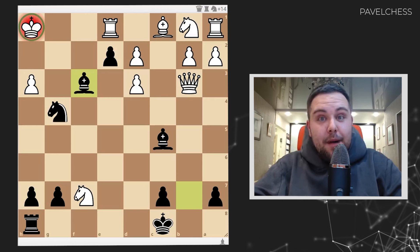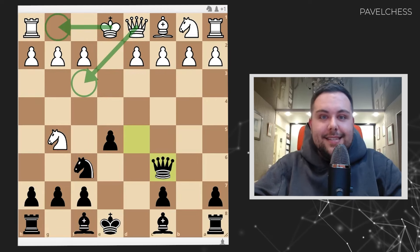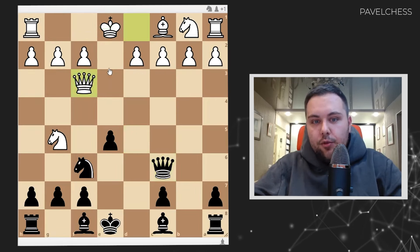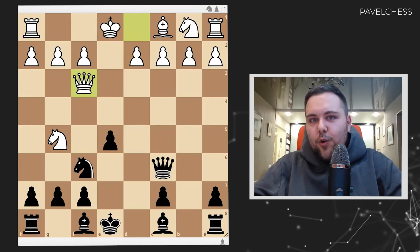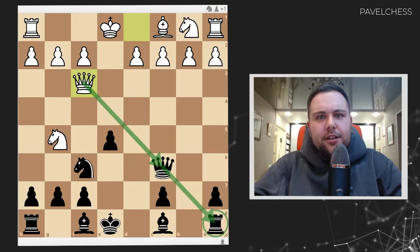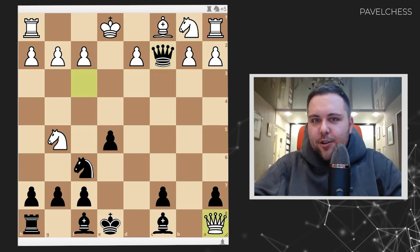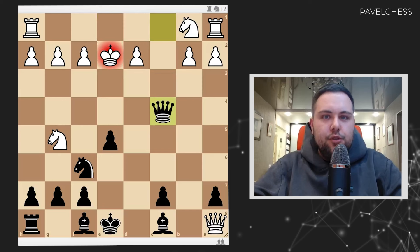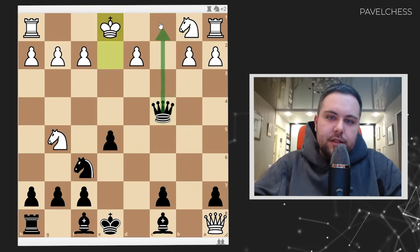We should return back to the position directly after queen takes c6 in the opening. We spoke about the queen f3 move, which probably should be the best. The lines are also very interesting. It looks like black can't avoid the tension with the rook, but we are brave enough to play queen takes c2. Queen takes c8, queen takes c1 — that's our trick. King e2, queen c4. Everything is forced now.